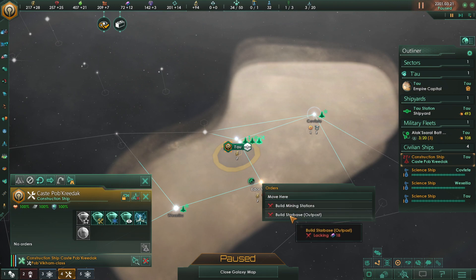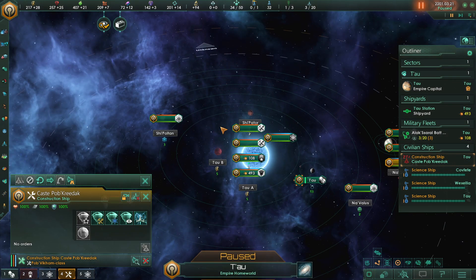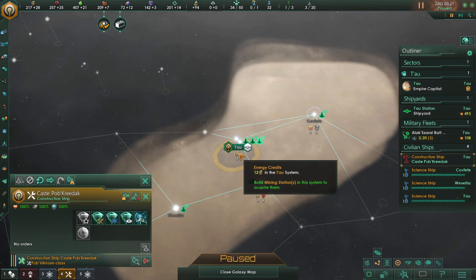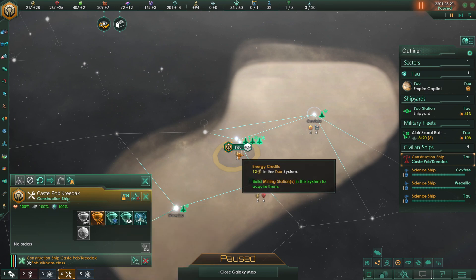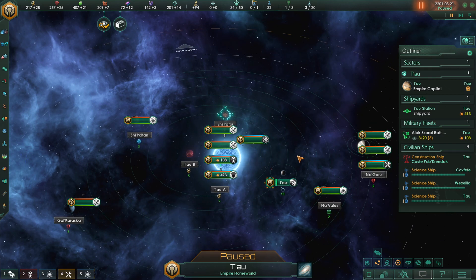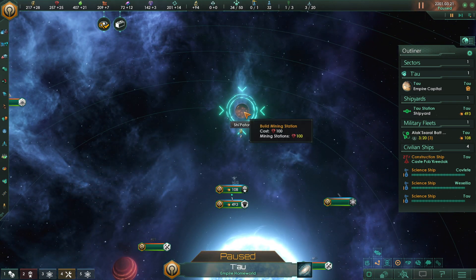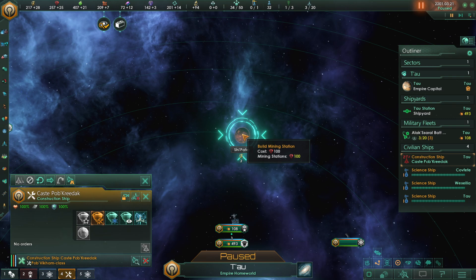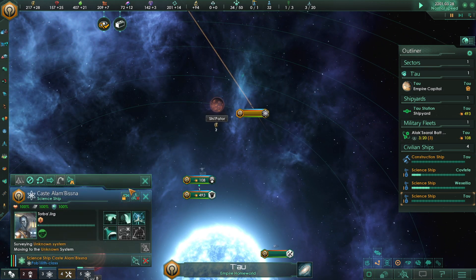We're lacking 18 alloys. To be as efficient as we can be — I'm clicking on the energy credits but it's not letting me do anything with it. There it is, over here — he's already doing it. We've spent the hundred minerals, so now we're moving out. We've got our science vessel moving on here — it's going to do its own thing in lizard space.